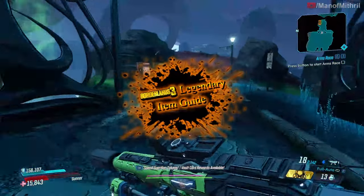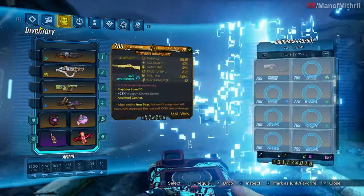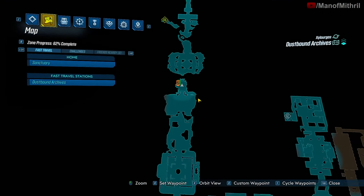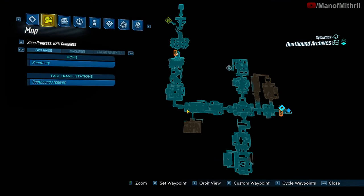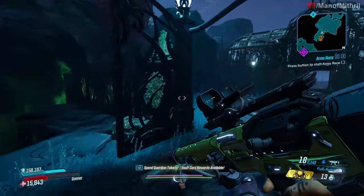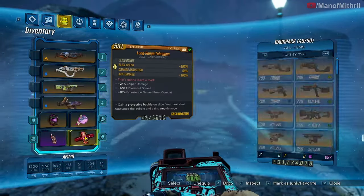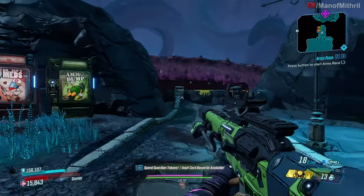All right guys, this is Mithril back with another Borderlands 3 item guide video, and today I am here on Xylorgos at the Dustbound Archives. Normally you spawn here and all you have to do is make your way over here — the save station is right over there. Let me just really quickly put back on my pearl.